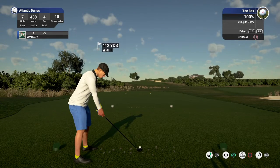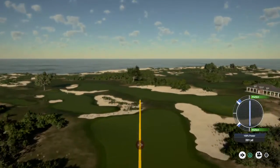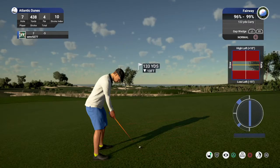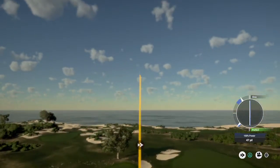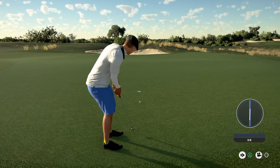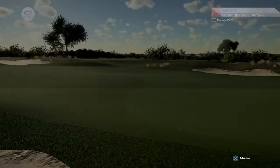This is hole number seven on the tee — let's do this. Quite the smash there. About 135 yards out from here. You are on the green, we can putt. Ten footer here — I think this can go. Nice. Six under for the round.